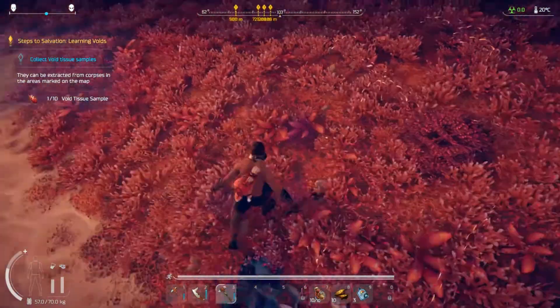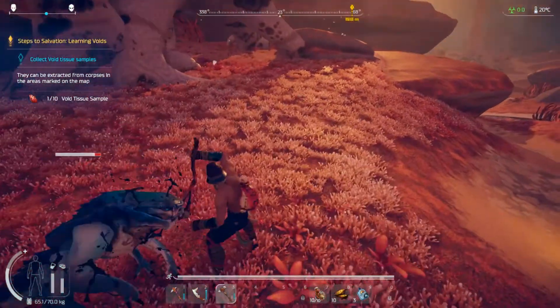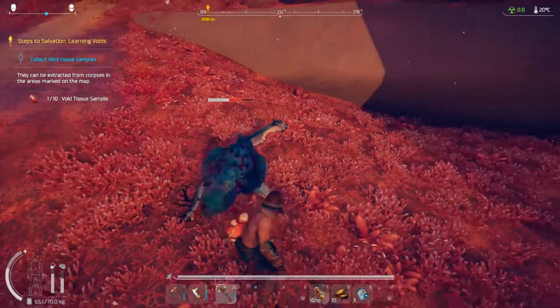So when you first start off in Population Zero, you're going to feel a little underwhelmed that you don't really have a lot of defenses or anything to help you really protect yourself. So the very first thing that you should really do is work on making your armor.